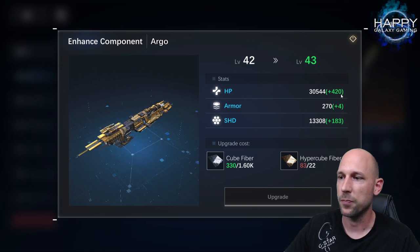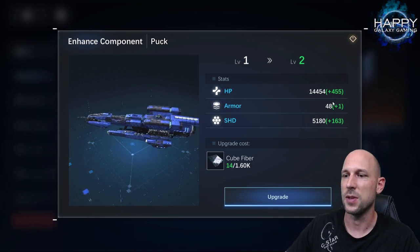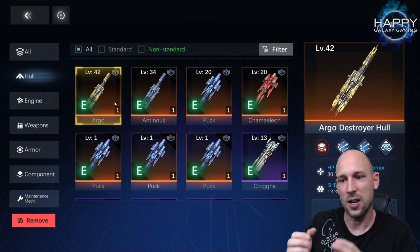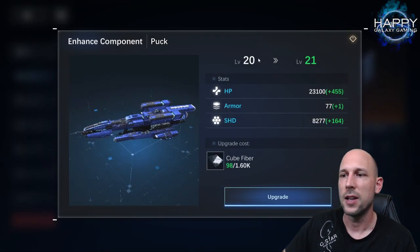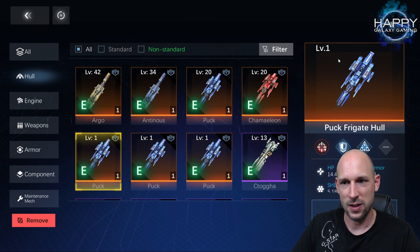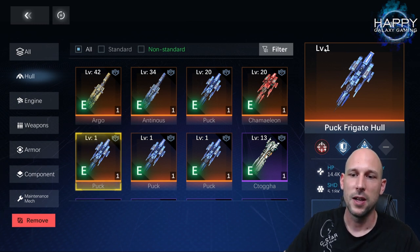In lower levels it is even more extreme. Taking this Puck as an example: from 14,000 I get an additional 500 HP — very big increases. So should you increase one ship extra far over the others? No. The bonus is higher early on, and you always get the same amount per level, but it gets more expensive. Make sure you choose the ships for your main fleet and level all of them up as much as possible.